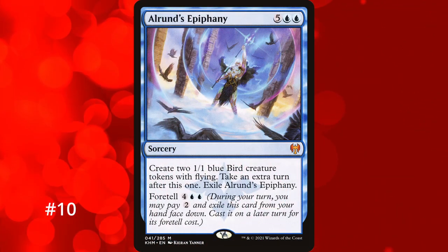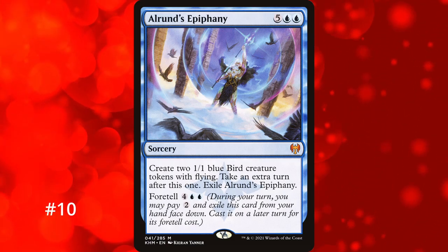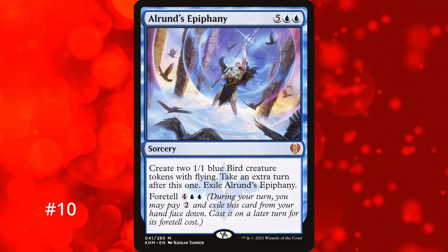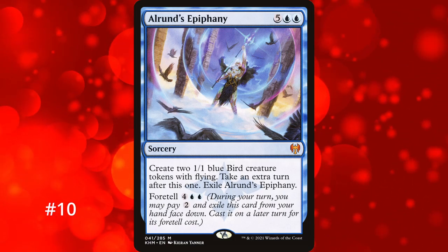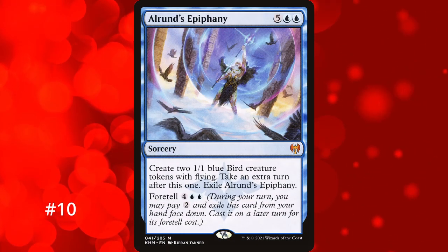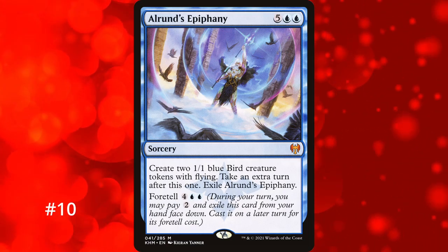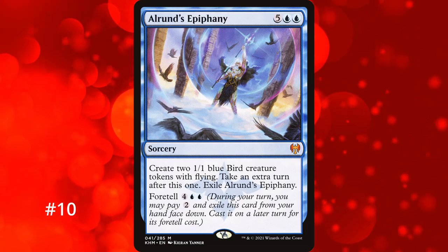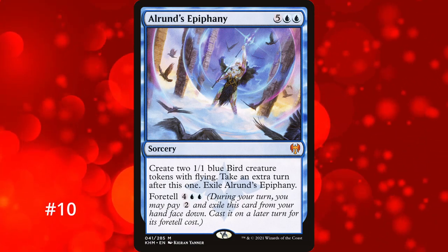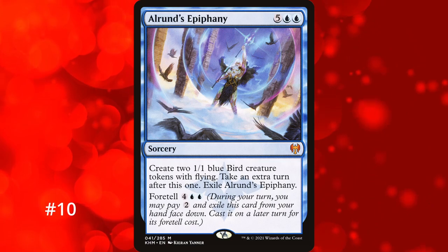To kick off the top 10, we're starting with the terror of 2021 standard: Alrund's Epiphany. For 7 mana you get two 1/1 bird tokens with flying and take an extra turn, then it's exiled. You can also cast it for 6 mana if you foretold it — foretelling costs 2 mana and exiles it face down until cast. Cards in hand can be lost to something as simple as Thoughtseize, but you can foretell Alrund's Epiphany as early as turn 1, making it so you always have access to the extra turn spell and it can't be discarded. Foretell is one of the most underappreciated mechanics and this is one of its best cards.